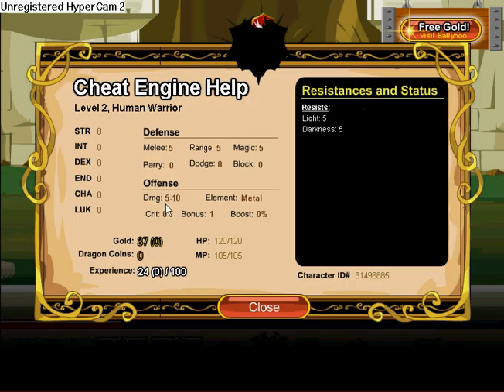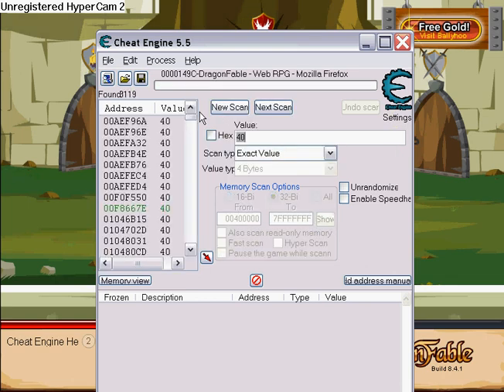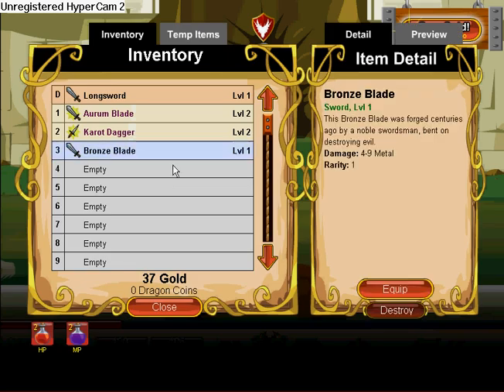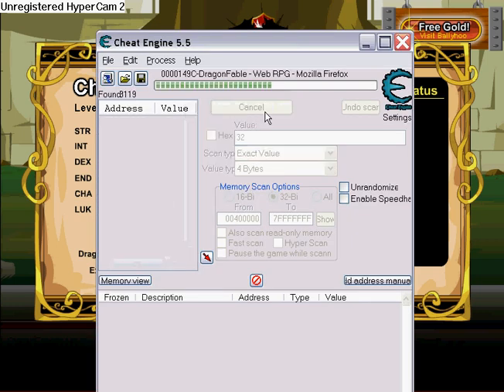Start it off — click on your character's name and find your minimum damage. Mine's 5. Use a calculator if you're a higher level, and you'll have weaker weapons. So 40 would be mine. Then equip a different weapon — that will raise or lower your damage. So now it goes down one, so now it'd be 32.